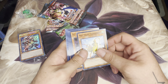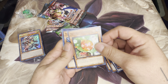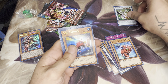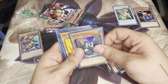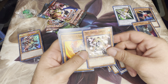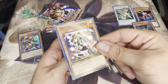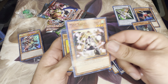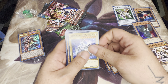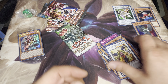So we've got: Mist Valley Thunderbird, Alley of Justice Quarantine, Draganity, Naturia Ragweed, Flamvell, Flamvell Baby, Dust Tornado, Naturia Ladybug, The Fabled Cerburrel, Draganity, Card Trooper, Fabled Green Arrow — a nice one. Mist Valley Shaman.